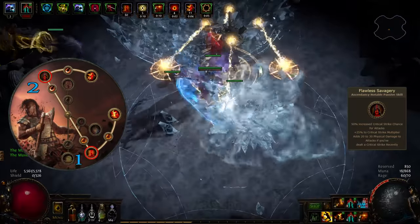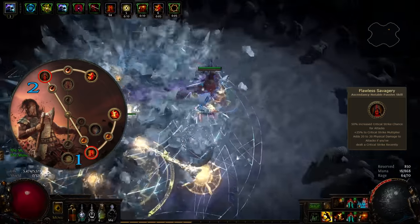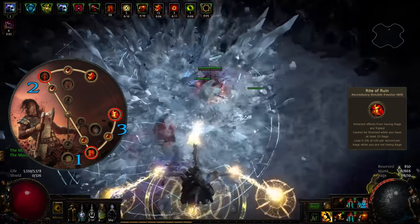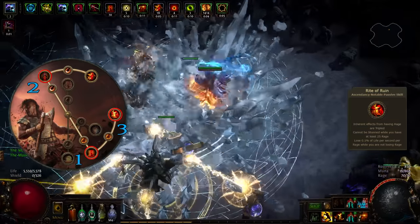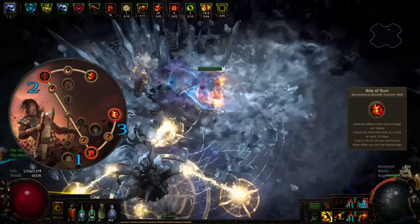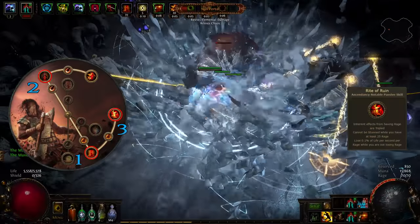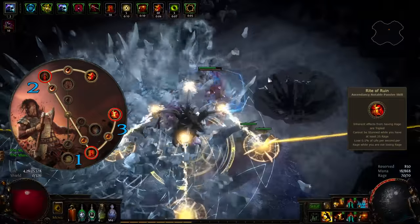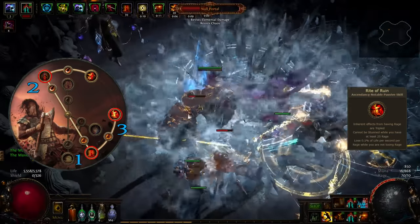After completing Cruel Labyrinth, take Flawless Savagery — another pure offensive passive providing solid flat physical damage, crit strike chance and crit multiplier. Follow it up with Rite of Ruin, the two-edged sword of the Berserker Ascendancy. It triples the bonuses provided by each Rage stack, meaning at full Rage you gain 210% increased damage, 105% increased attack speed and 42% increased movement speed. However, you lose 0.1% life per second for each Rage stack — a massive 7% of total life at full Rage. In practice this is completely offset by life regen passives, a Vitality Aura, and later a Watcher's Eye jewel with the Vitality mod plus Endless Leech from Offering to the Serpent gloves. Rite of Ruin also provides stun immunity while you have at least 25 Rage.